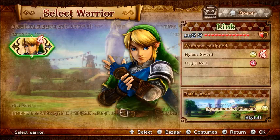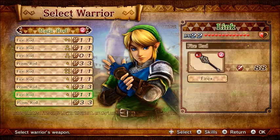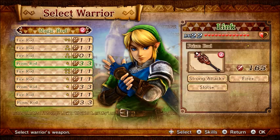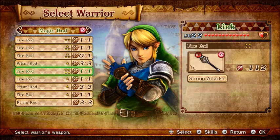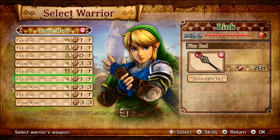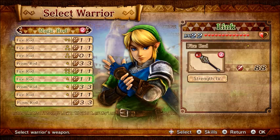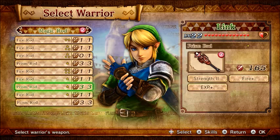All we can play as is one character, and we're going to be using the Magic Rod. I know it says to use the Hylian Sword, but we've seen the Hylian Sword — we haven't seen the Magic Rod. So if you notice, I have two different kinds of rods right now because I got the new Prism Rod, which is a lot better. See how it has only 88 power — this one has 165. I got this in Adventure Mode, and I thought it'd be fun to show you guys something cool. I know you guys haven't seen the normal Fire Rod, but the Prism Rod is going to look kind of cooler. So let's try it out.